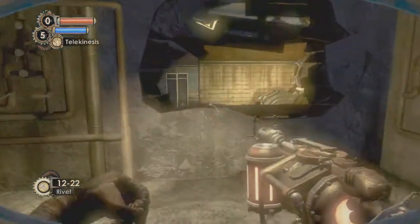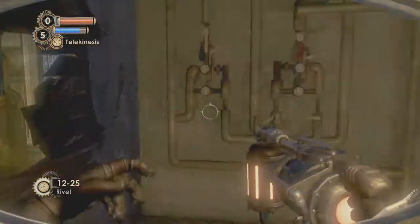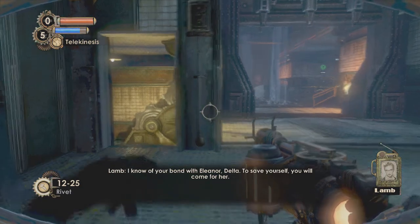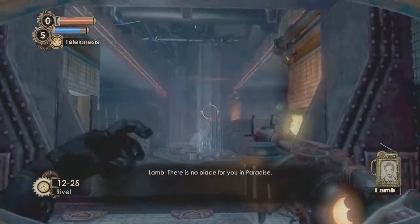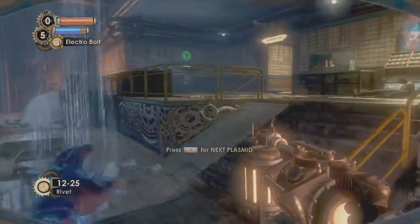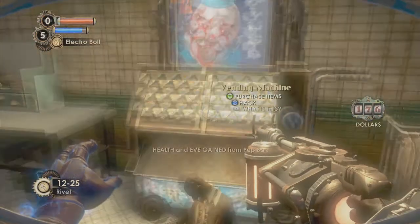So yeah, fuck you Zack. If you hit blue you get some bonuses, green for a discount, red triggers the alarm, and white just shocks you. So I can either buy stuff or I can hack it.